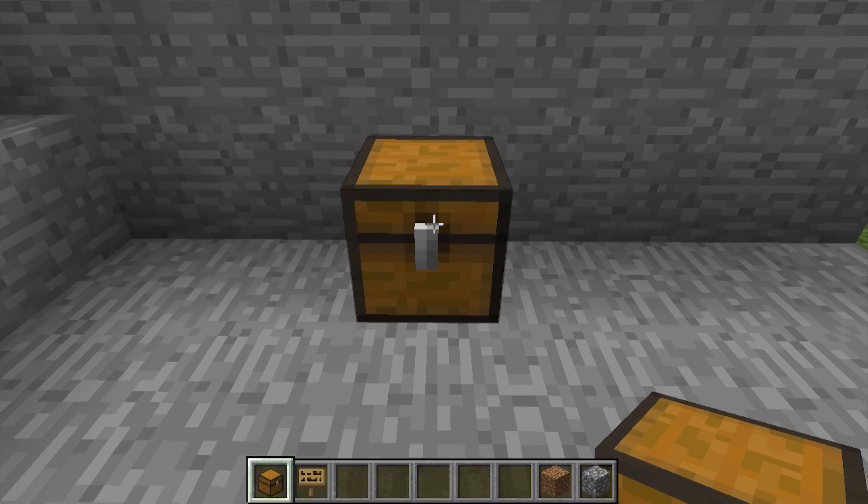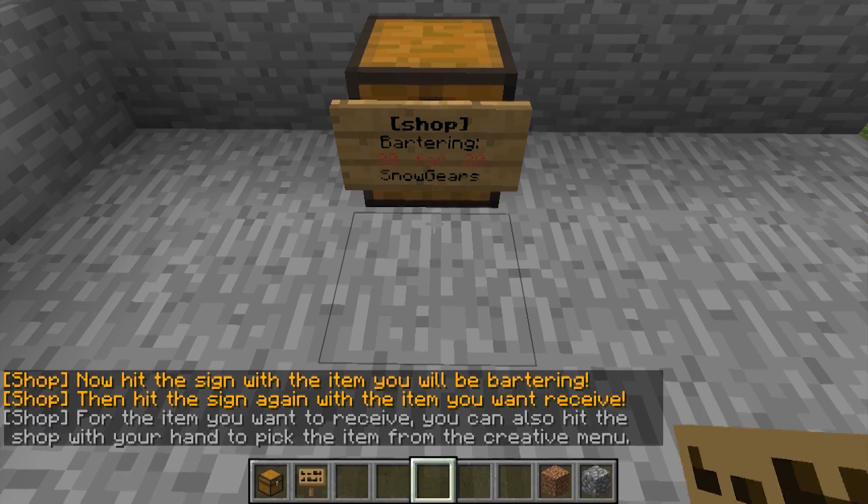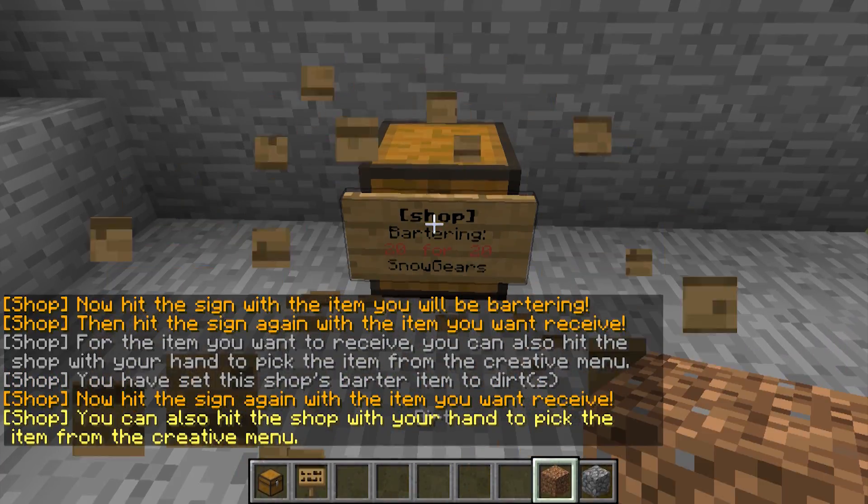Or let's say you have a lot of extra dirt from digging and you want to trade it for cobblestone. You can create a barter shop that trades 20 of your dirt for 20 of another player's cobblestone. Barter shops handle the direct exchange of items without involving currency.